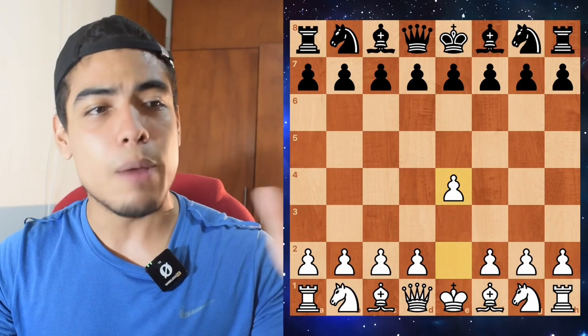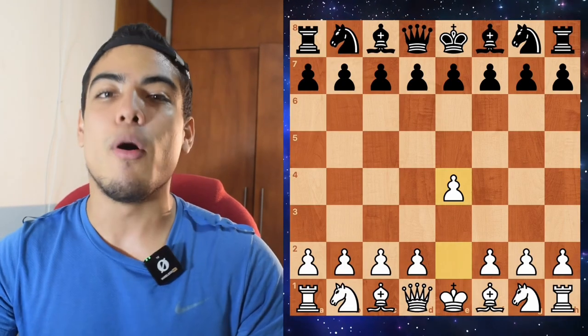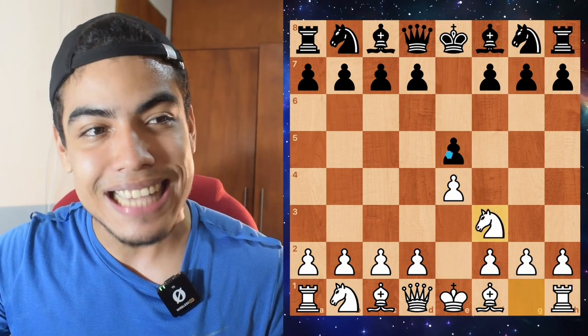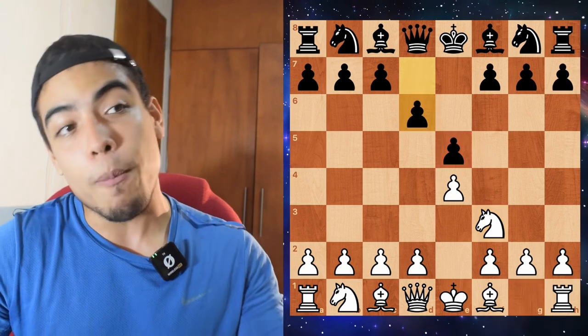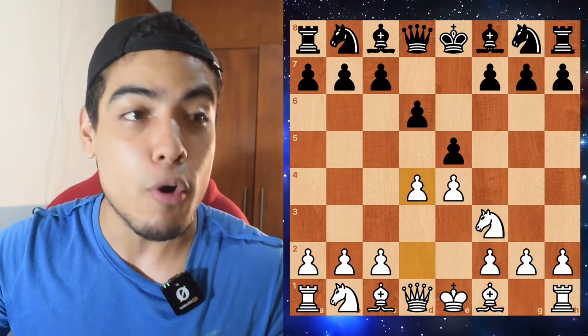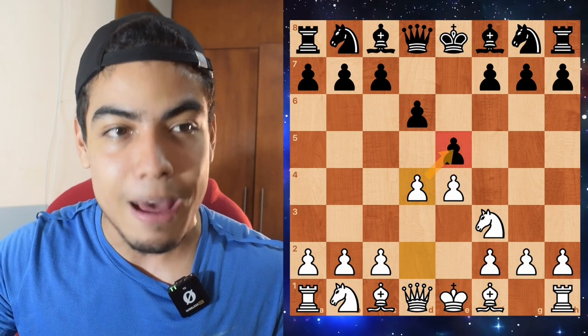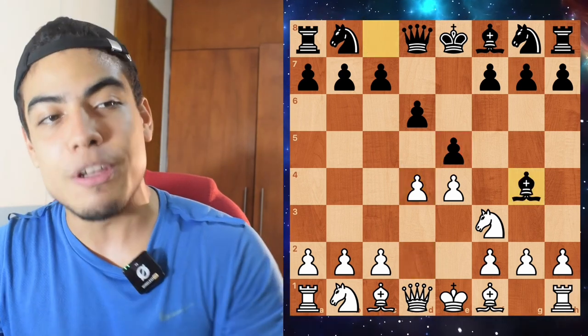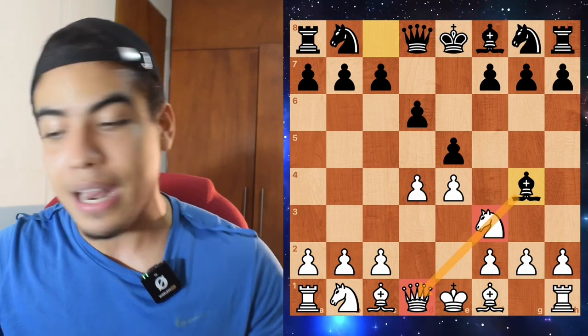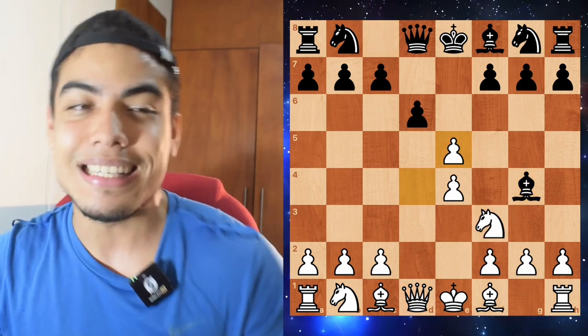Paul Morphy with the white pieces opens up with Pawn to e4, a King's Pawn opening. They go Pawn to e5, and we have Knight to f3, attacking the Pawn on e5. They go Pawn to d6 to defend the Pawn, and Paul Morphy goes Pawn to d4 to put a lot more pressure on that Pawn. The Count and the Duke go Bishop to g4, pinning the Knight to the Queen.